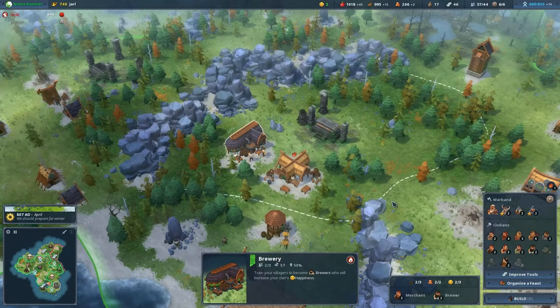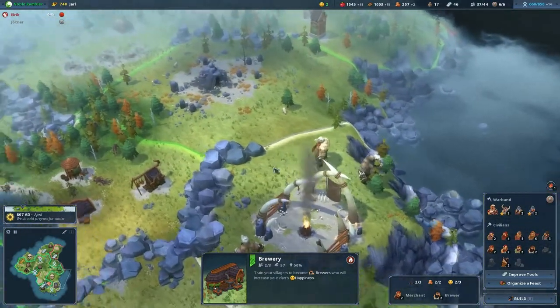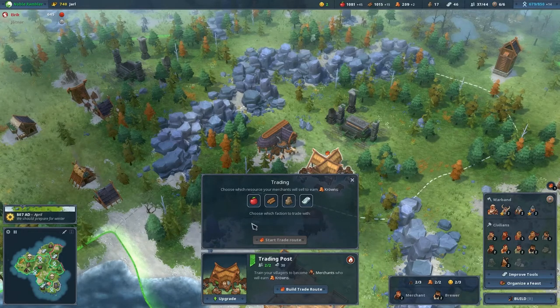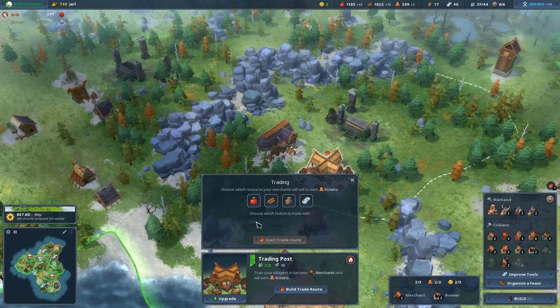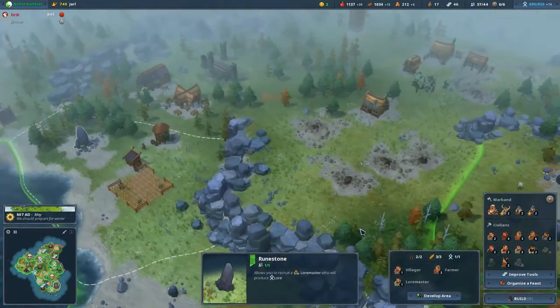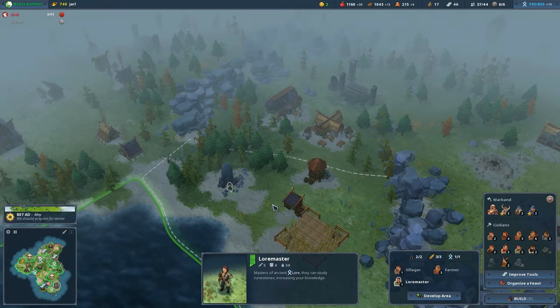We could start trading again — we definitely have the resources. I don't think we're going to need the giant's help, but it would be nice to see how the mechanic works. Let's build a trade route. Oh — food is why I can't: I need food first, then start it. I have somebody assigned here; I'm assuming that's max since there's no upgrade option.